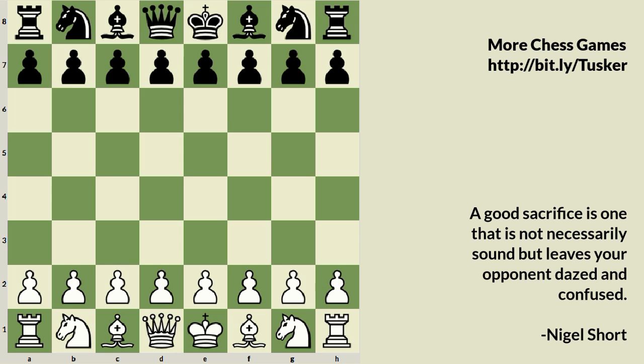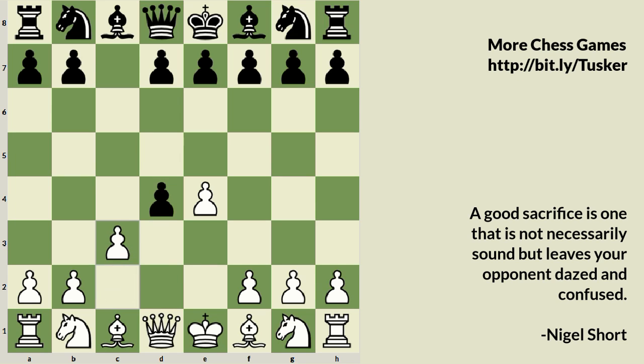Nigel Short played the white pieces and Anatoly Karpov the black pieces. So e4 was played by Short, c5 — the Sicilian Defense — by Karpov, and then d4, c takes d4, and c3. This is the main version of the Morra Gambit.